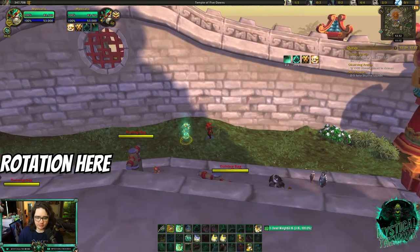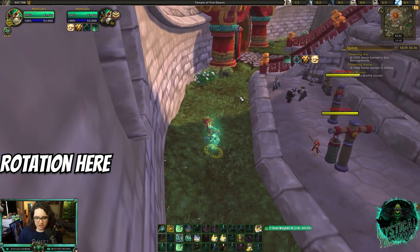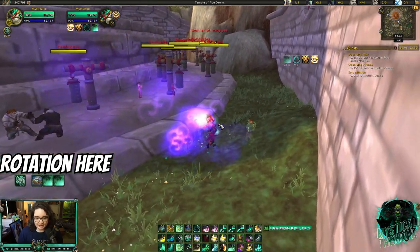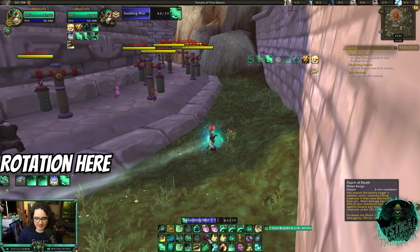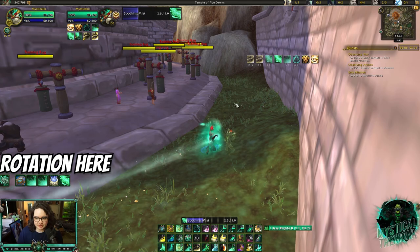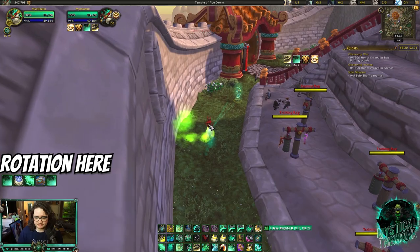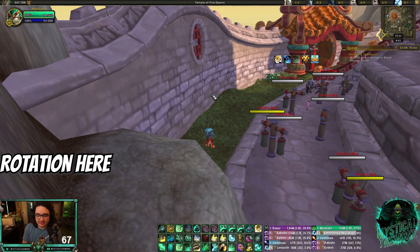There will be times when you don't have Cloud of Focus — for example versus Rogue Mage where you're using Sephuz. The rotation is essentially the same but since you're getting CC'd so much you will never run out of mana. You're just going to keep Renewing Mist on as many teammates as possible and use Thunder Focus Tea with Enveloping Mist when someone is low for the big empowered heal plus free Vivifies. You will never run out of mana in this matchup.